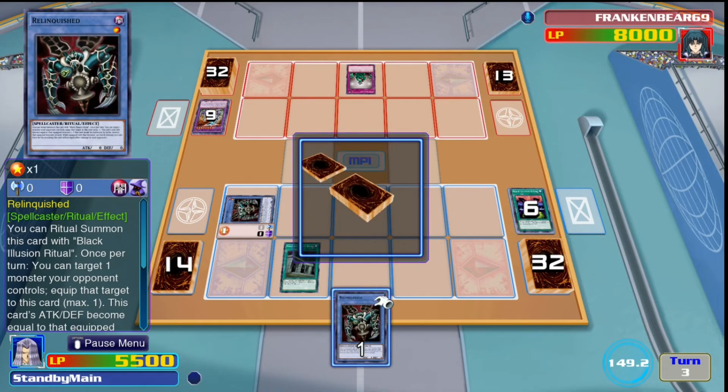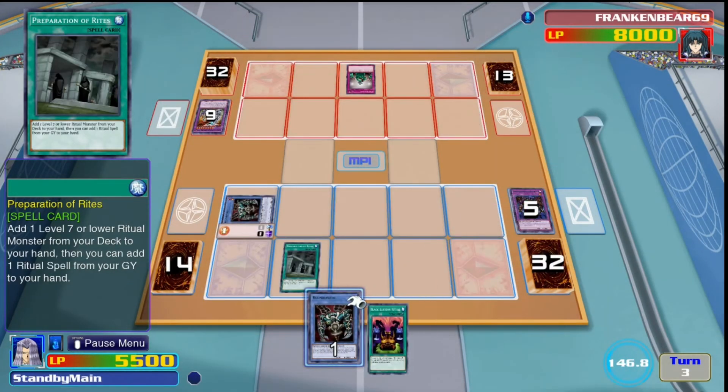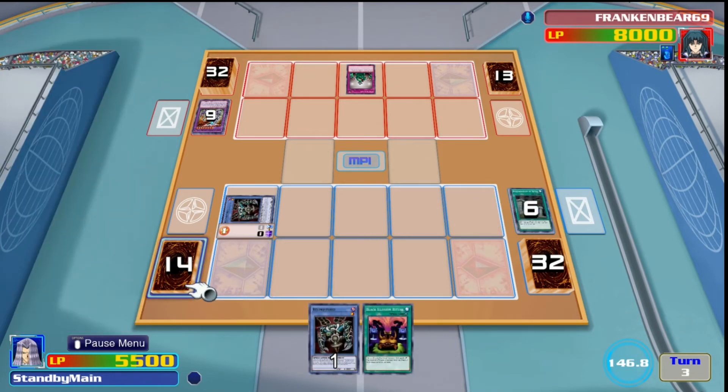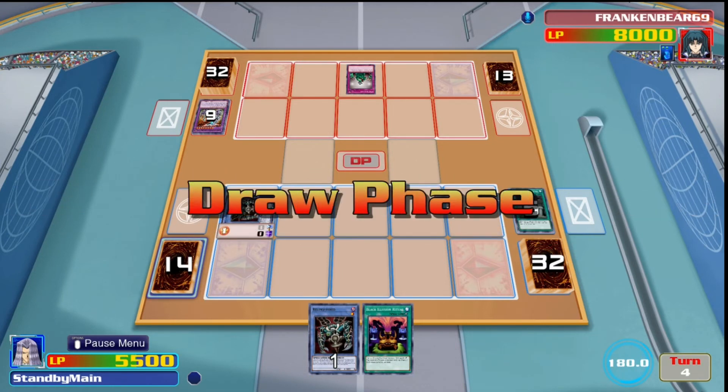We use Preparation of Rites to get another copy of Relinquished to our hand and get back our ritual spell to maintain our card count. We're in a situation where we clearly have control of the board but can't do much with it because we have very small monsters — that's the weakness of this deck.